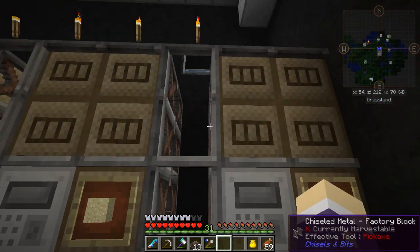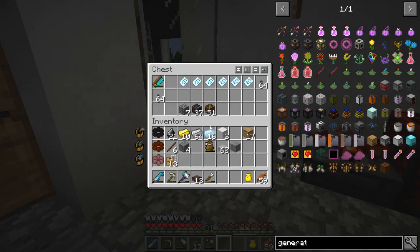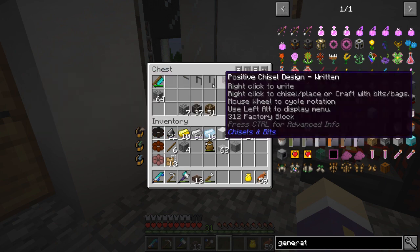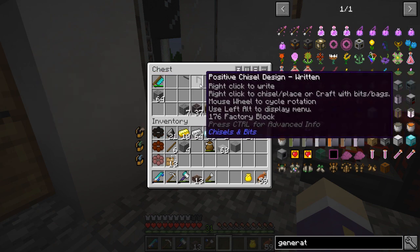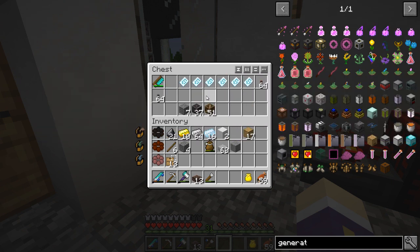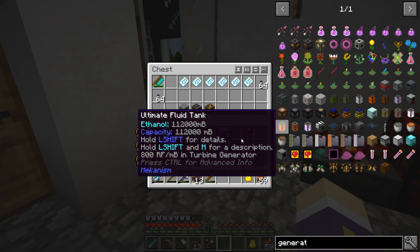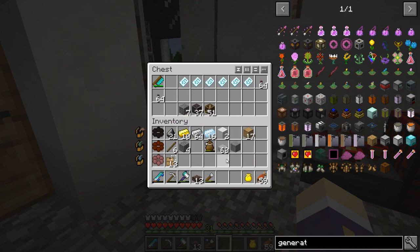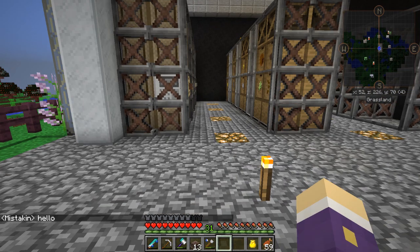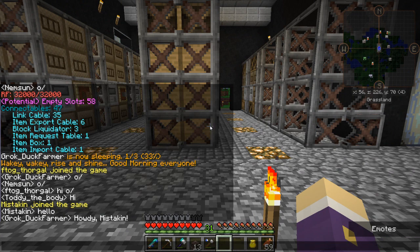All made using Chisel and Bits to make those blocks. I ended up copying the blocks themselves — once I'd got them assigned and decided what I wanted, I used the bits to make different sections and then copied them using the positive chisel design from Chisels and Bits. I'm currently looking into what to generate power with. I want to finish this floor off first before moving to the next stage.